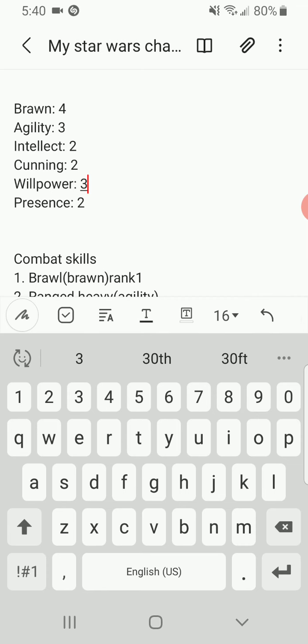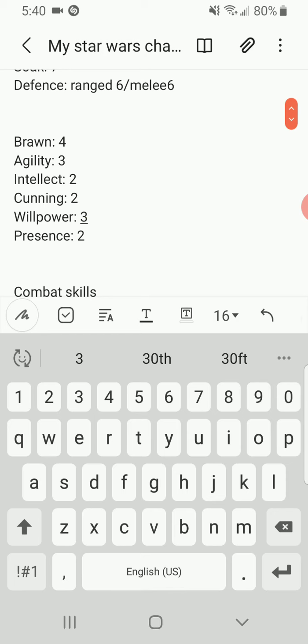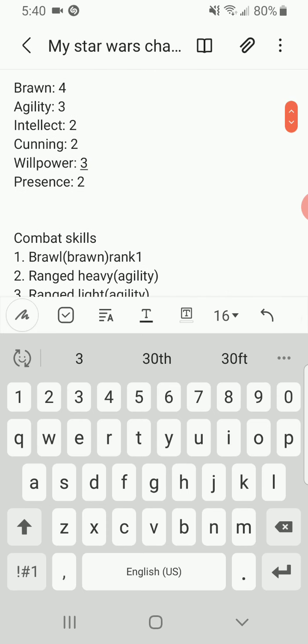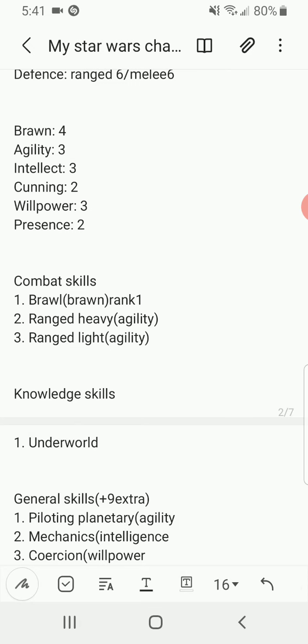I upped my Presence by one so I'm at three, and then I'll do one more 75 to add my Willpower by one, bringing it to two. So that takes me from 305 minus 75 — down to 230.